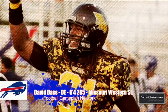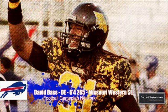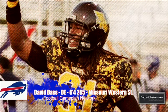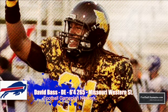In the fourth round, I think the Bills can address depth on the defensive line. Defensive end David Boss out of Missouri Western State lives in the backfield. He also has the ability to drop back in coverage, so you get a versatile guy in the fourth round who helps bolster your defensive front.